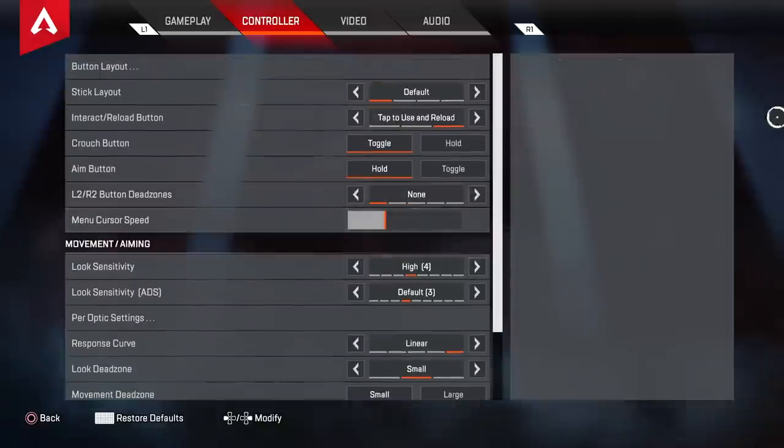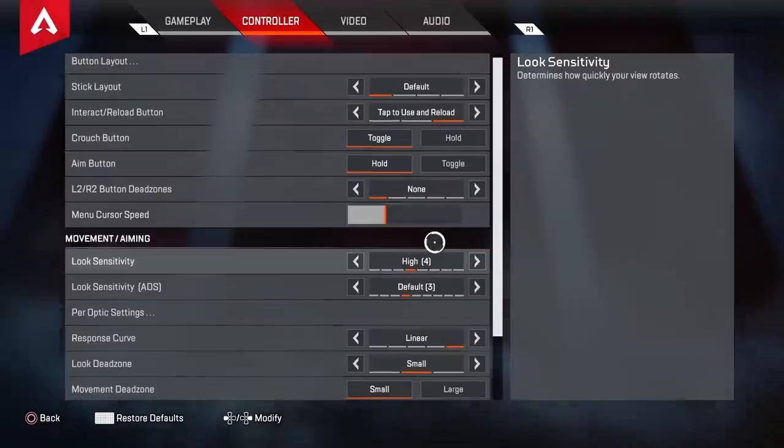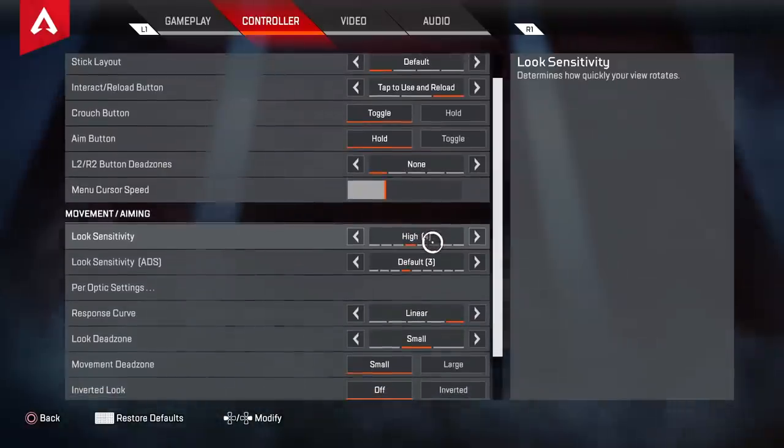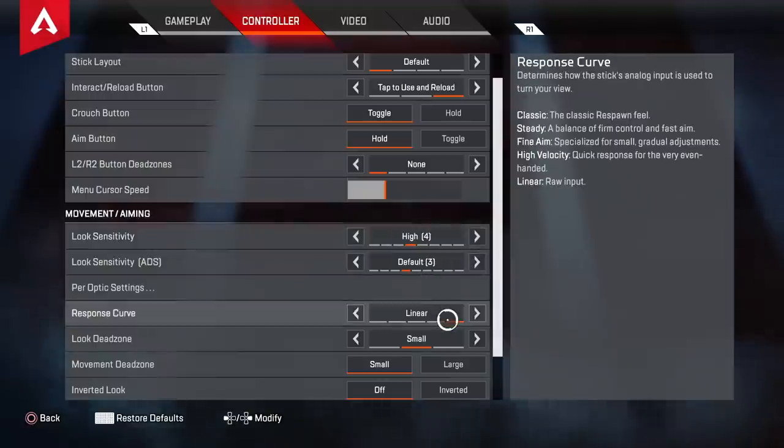Menu cursor speed — I should probably turn it up more; I sometimes miss items. Right now it's at about a quarter speed. A lot of people play higher — it's all personal preference. Now for look sensitivity and look ADS sensitivity, this is where I've changed things. I've turned my ADS sensitivity down to 3, which sounds extremely low, but there's a reason for it — I've gone ahead and changed to a linear response curve.